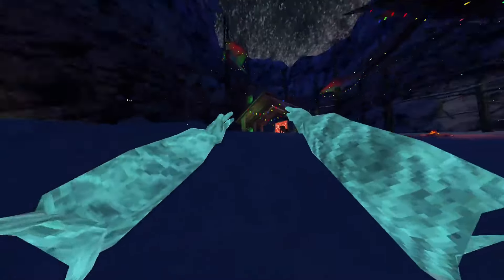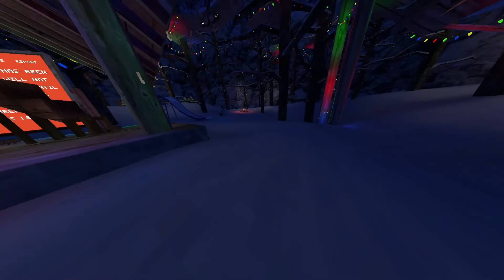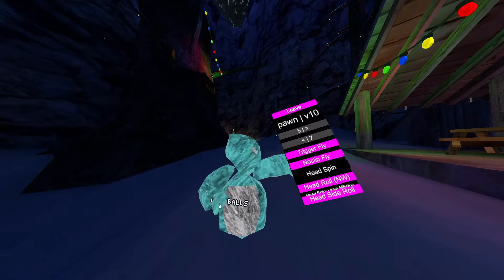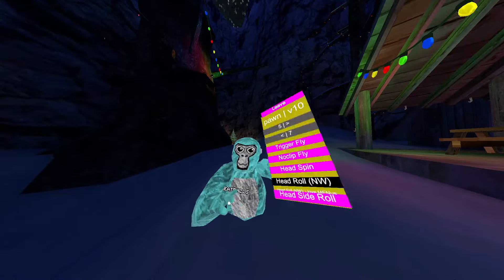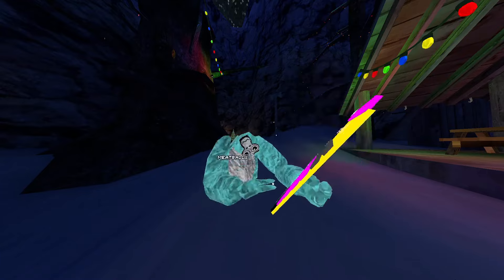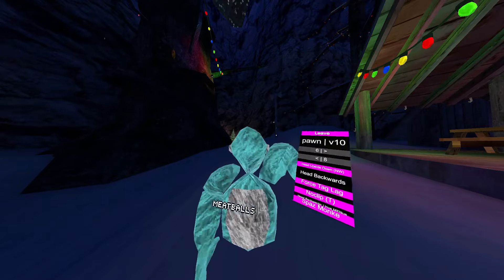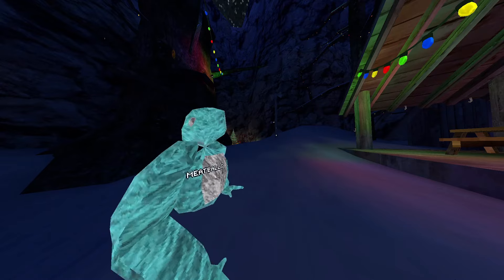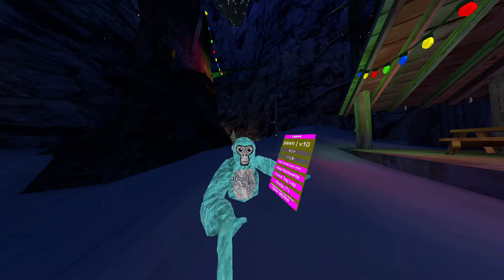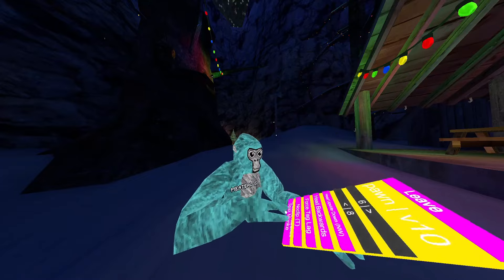Head spin — just spins your head around. Head roll — it doesn't work right now. Roll to side — this one works, it's quite funny as well. Upside down head — that doesn't work. Backwards head — that works, I'll give you a little look — there you go, there's my head backwards. Force tag lag — yeah, you know what that is.